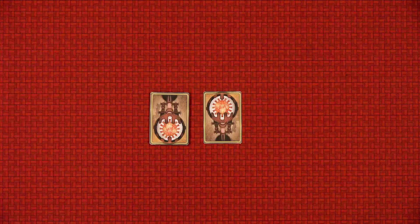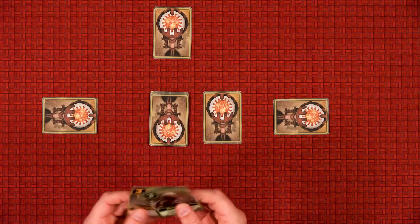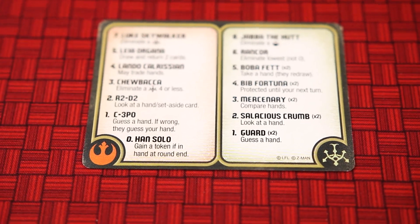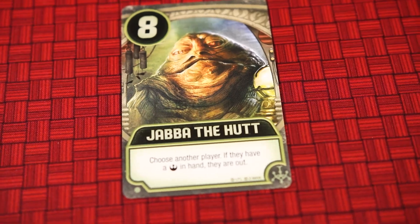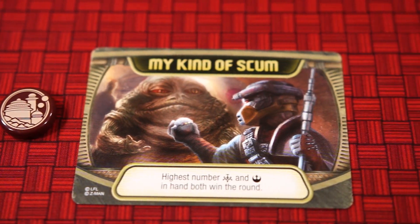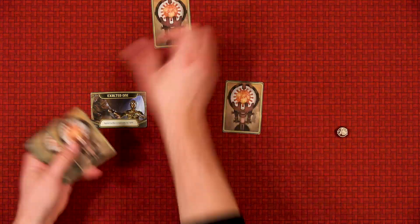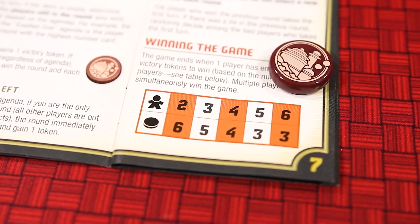The 19 player cards will get shuffled and one will get set to the side. Each player will then get one card. On their turn, a player will draw one card and then play one of their two cards onto the table and resolve its effect. Throughout the round, players will be getting knocked out. The round will end when the deck is empty or if only one player is left, which means they win by default. If the deck is empty, players will follow the rules conditions on the agenda card and the winning player or players will gain one victory point token. Once victory points are awarded, the cards are shuffled, each player gains one, and the next round will begin. The game will end once one player has gained a certain number of victory points depending on the player count.